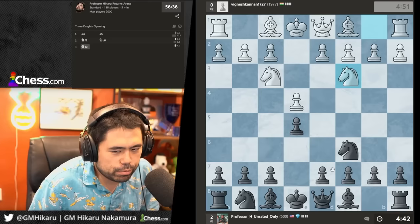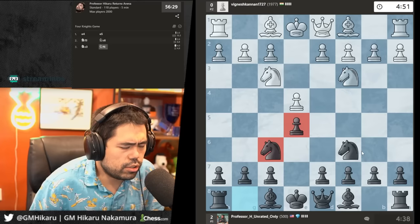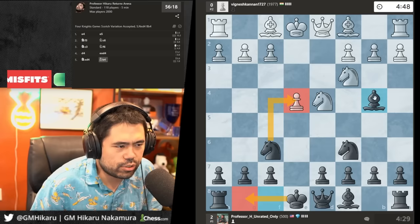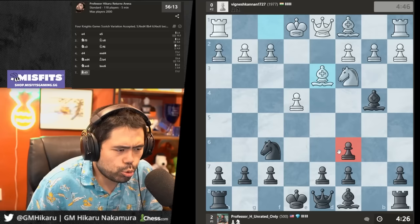We're playing the four knights. I go bishop b4 to pin the knight so I can threaten to win the pawn. I also develop the bishop and can castle the king. Three actual reasons behind playing b4. Let's take — I capture towards the center so I can build a center. Let's castle.